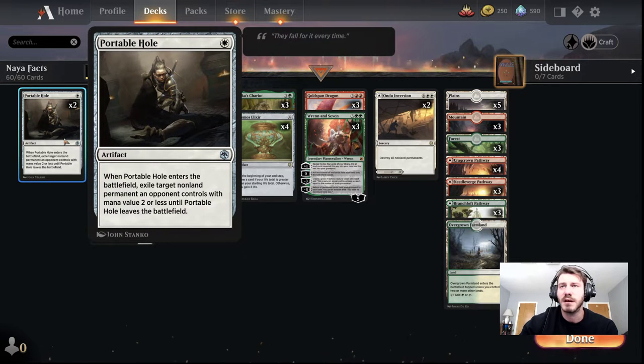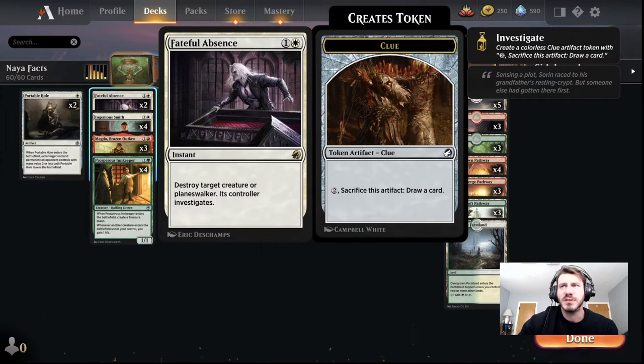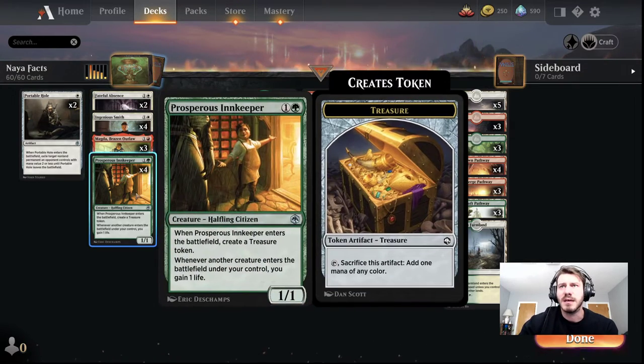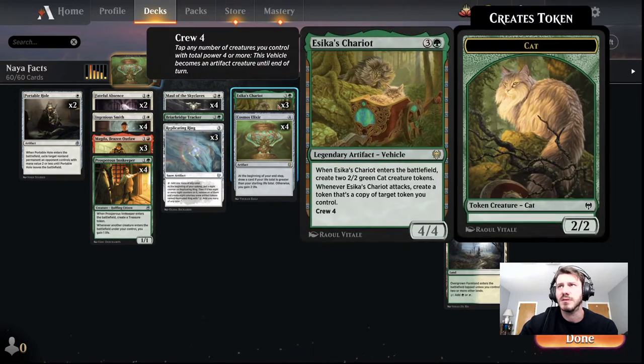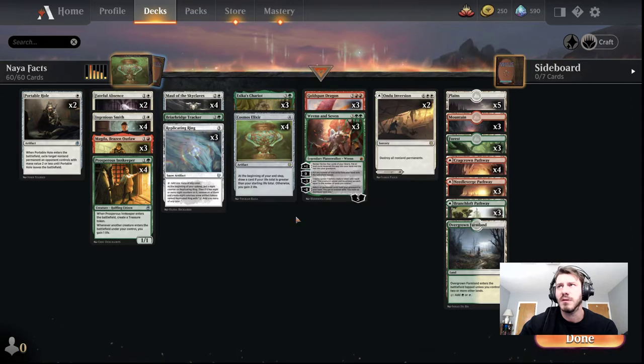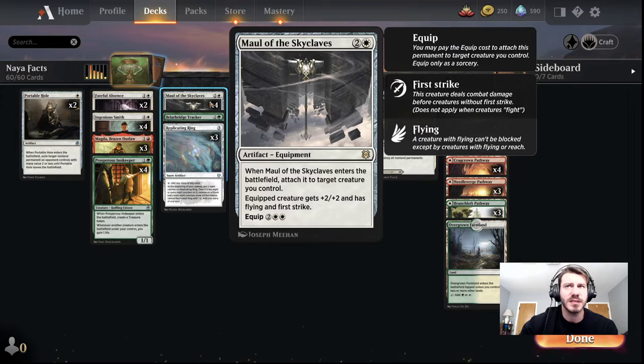Portable Hole is just a cheap artifact that's also removal. It's nice because it exiles instead of allowing your opponent to get death triggers — just efficient removal. The Innkeeper is nice because it gains us a little bit of life along the way and it ramps us, getting us closer to a turn three Chariot or a turn four Dragon. The Maul of the Skyclaves helps us be really aggressive — it's even not bad on the defensive with the first strike.